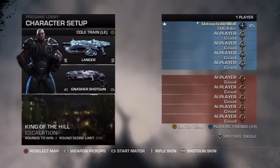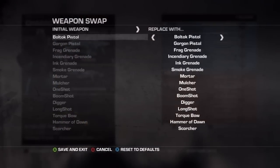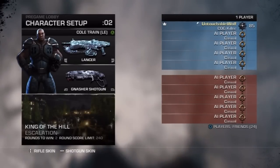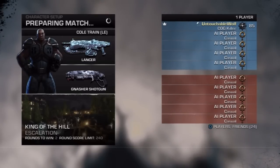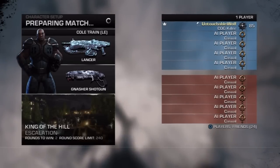For your setup, you want to make sure you do it in a private match on King of the Hill. Set your round score limit to 240, rounds to casual bots. Make sure you swap out the Gorgon Pistol for the Mortar, and make sure you're the COG so you can start up on top, because the Locusts are down at the bottom.